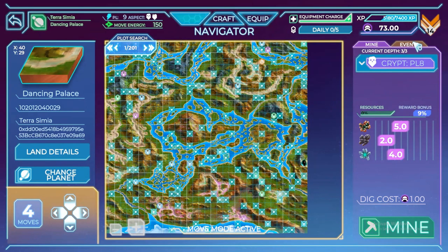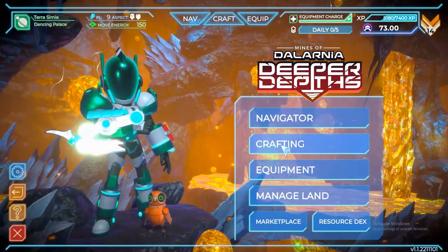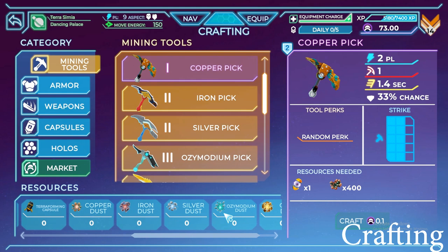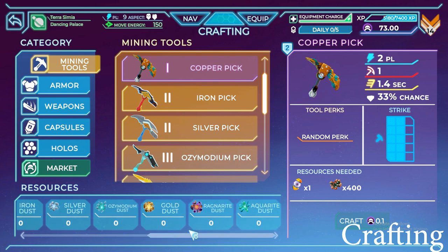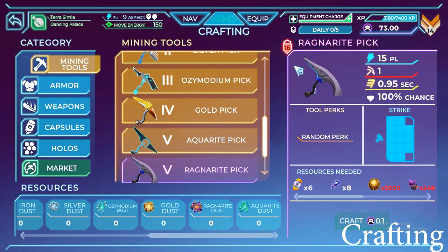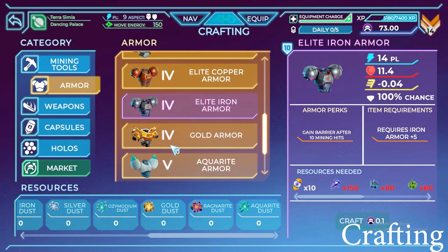There are also new events and new armors — Halloween Hallows and those kinds of events. Let's click on Crafting. There are new equipment items such as gold, Aquarite — these are already for Deeper Depths 1.1. Gold dust, Ragnorite, and Aquarite dust are what I'm trying to get as I rank up. It shows level 16 required, so I can't craft it at the moment even if I have money to spare.